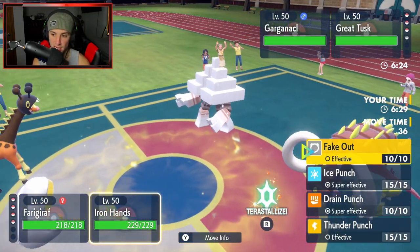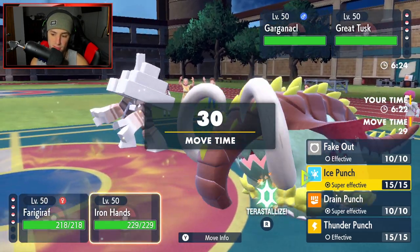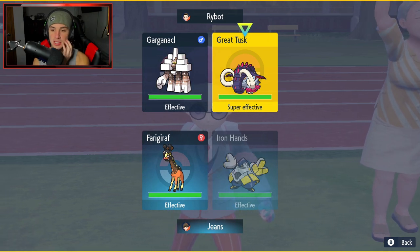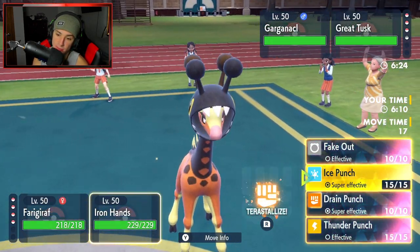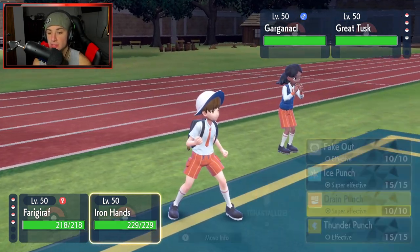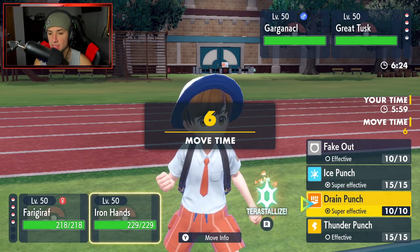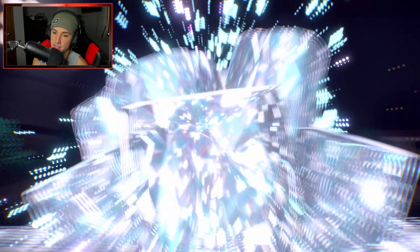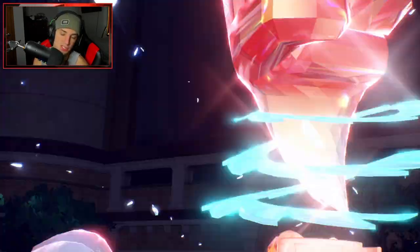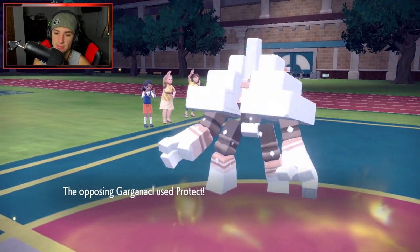Actually I could just Ice Punch it. I feel like we should be fine here. Garganacl is gonna Terastallize - correct, makes the most sense. I could Terastallize here too into straight Fighting. I can get some work done and get some HP back too. But I think if we Terastallize we just Ice Punch - I think Ice Punch does more damage here. The reason we Terastallize is just to get rid of the Electric type - I don't want to get hit by an EQ or Headlong Rush and lose my Iron Hands.